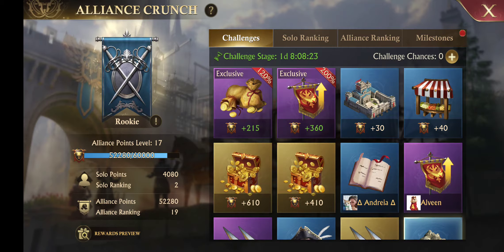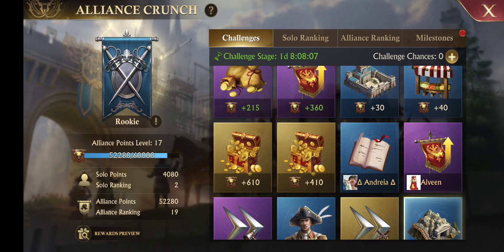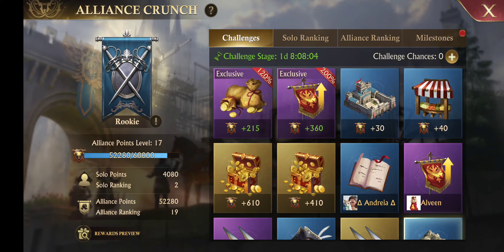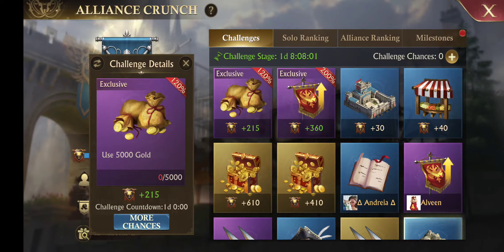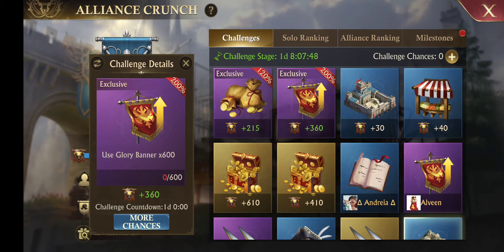On Alliance Crunch, in the top corner here, these first two squares that say exclusive are exclusive offers to you. They're not like the other ones for your team — if you click on them and you're below R4, you can't refresh them. So say I clicked it and it's saying use 5,000 gold — it's worth 215 points. And this one for the glory banners: I don't have enough glory banners right now, so I can't do this exclusive challenge and I'd like it to put something else up.